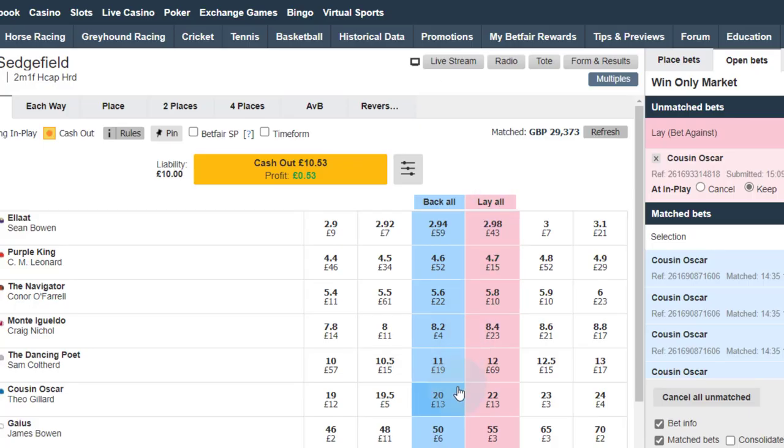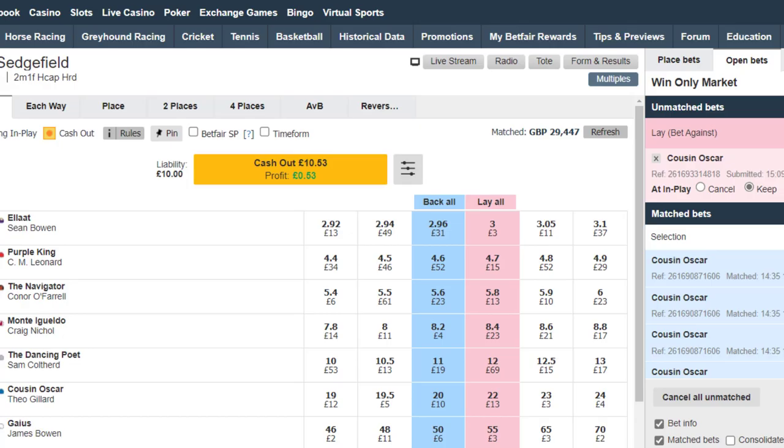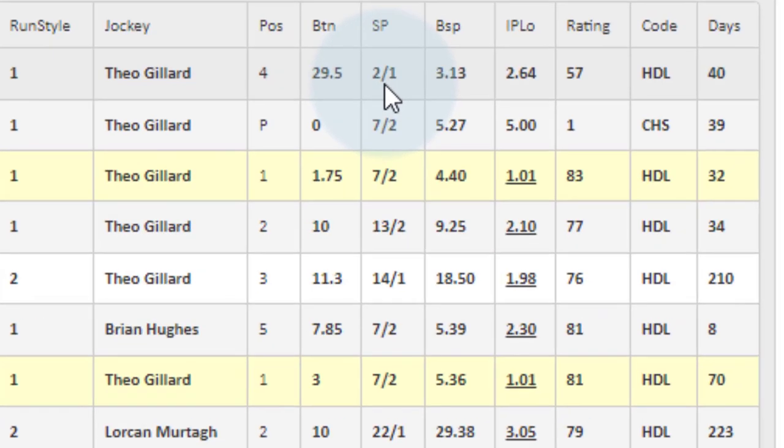That's a consistent front runner. Back on the Betfair market, it's come in a little bit. Some people find 22.0 off-putting when dobbing, but have a look at the historical data. We can see the SP and then the Betfair SP — SP 2-to-1 is 3.0, and BSP is always bigger than SP apart from an arb, which you're not going to find pre-race. So let's check how many runs Cousin Oscar has dobbed in the last 10.